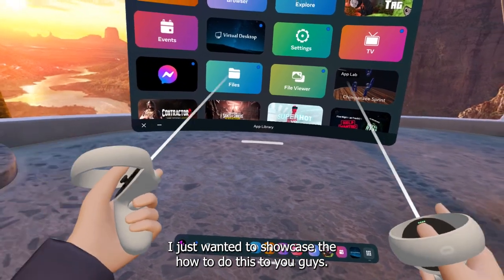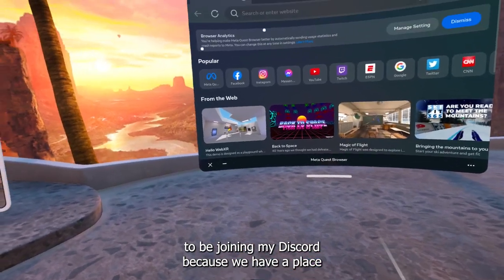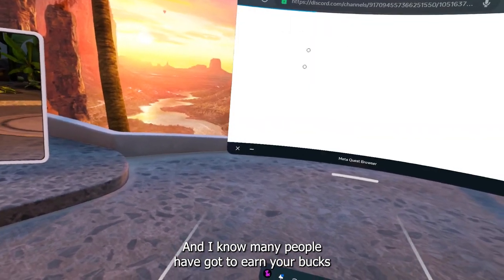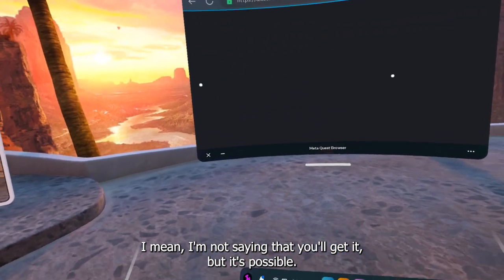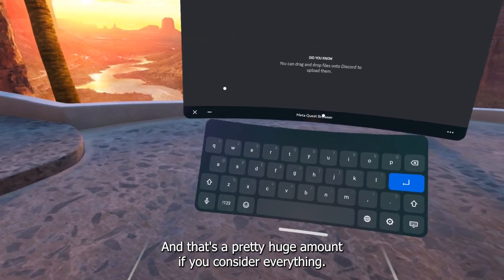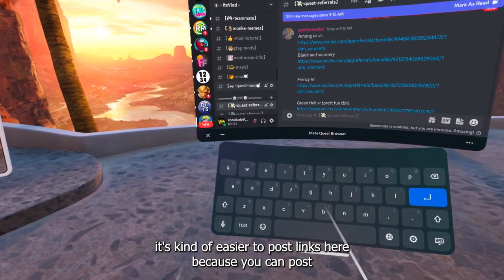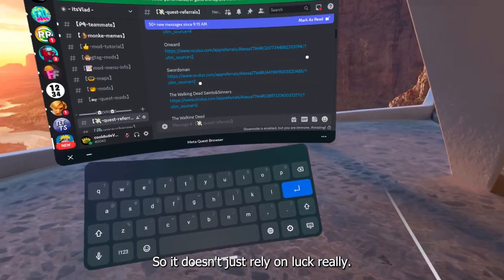I wanted to showcase how to do this, so let's start off. First thing I highly recommend is joining my Discord because we have a place with pretty much 160,000 people looking for game sales. I know many people who have got $200 from this even in a single day — I'm not saying you will, but it's possible. I know one guy who got $100, another who got $20 a day, which is pretty huge. It's the first link down below in the description.